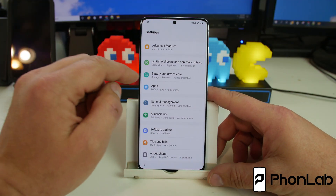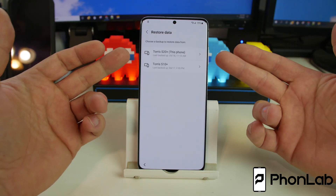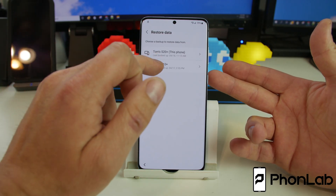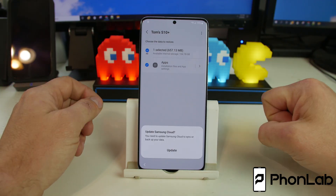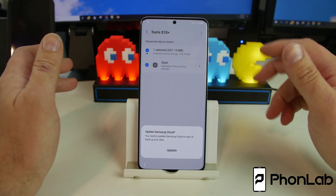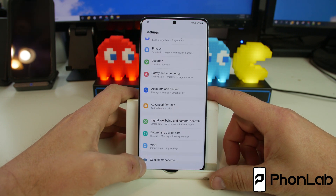The key is we used to be able to come in here to backup and hit restore. I have a backup on my Samsung account but if you tap it, it does this 'update Samsung cloud' popup. The problem is if you update Samsung cloud here, you can't ever restore a backup — it fails because it knows the device is FRP locked. Good security, but we want to get around that.